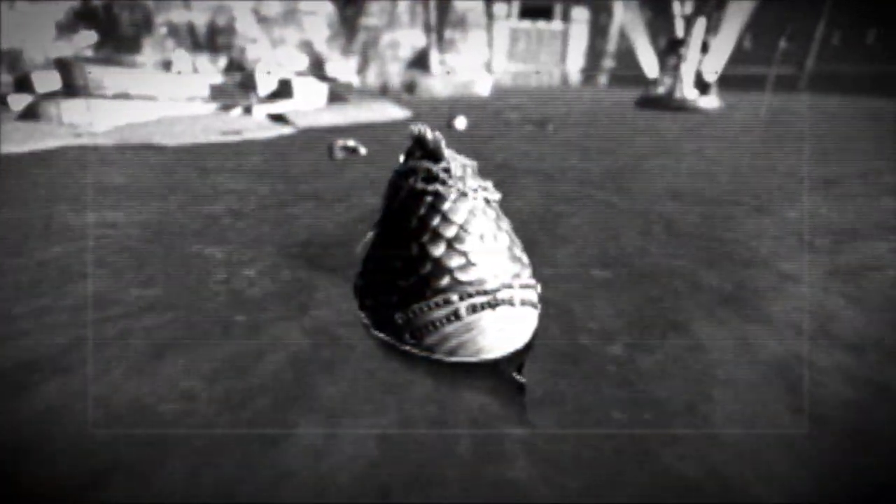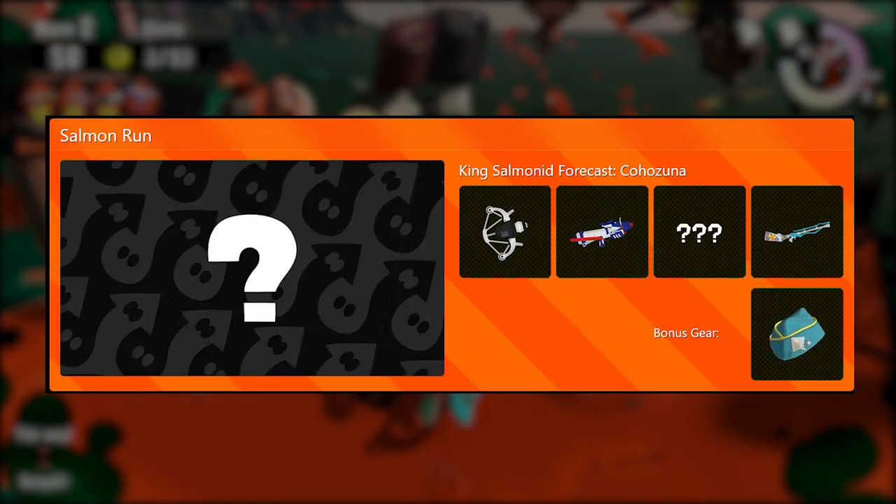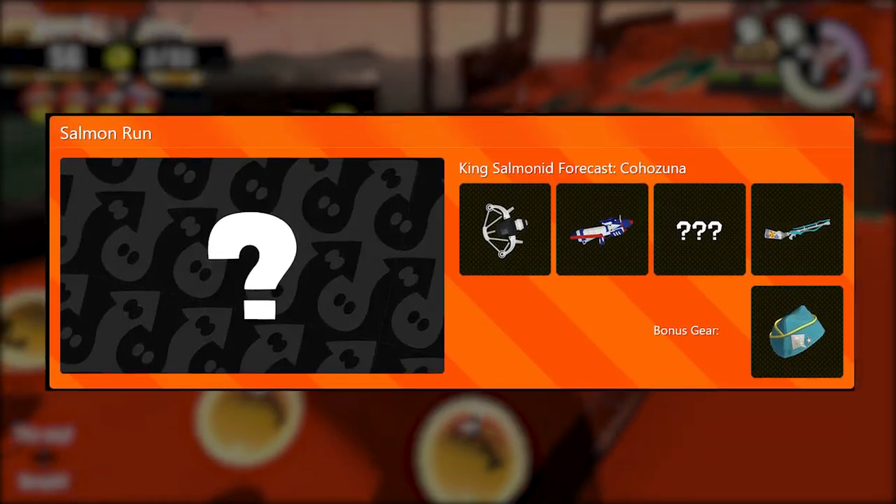Following straight after, we are getting another Jamin Salmon junction, this time around with Kohosuna as the Salmonid king, with the weapons Reflux 450, Splattershot Pro, Squiffer, and the Mystery weapon here.